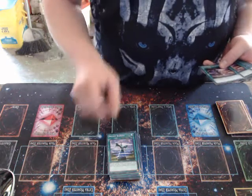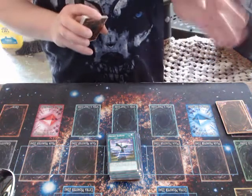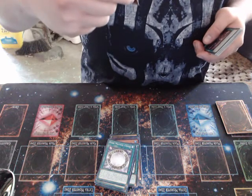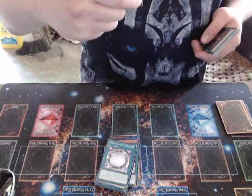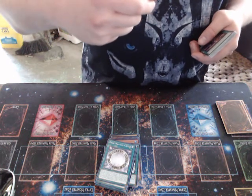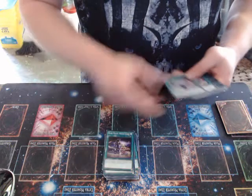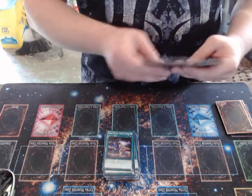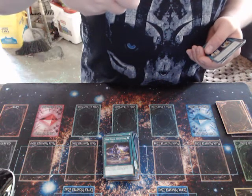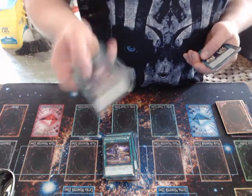Next up, one copy of Arcane Barrier — a very old card from the DM or GX era. Each time a face-up spellcaster monster on the field is destroyed, I place a spell counter on this card, max four. I can send this card and one face-up spellcaster I control to the graveyard to draw one card for each spell counter that was on this card. So it's pretty much more draw power for this deck. I am also running two copies of Dark Magic Inheritance. I banish two spells from my graveyard to add one spell or trap from my deck to my hand that specifically lists Dark Magician in its text, except Dark Magic Inheritance itself. I can only activate one of these per turn.